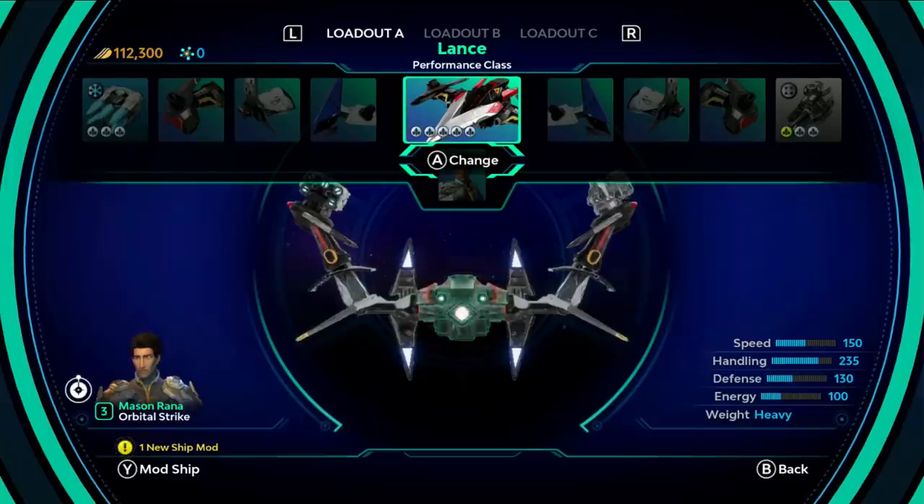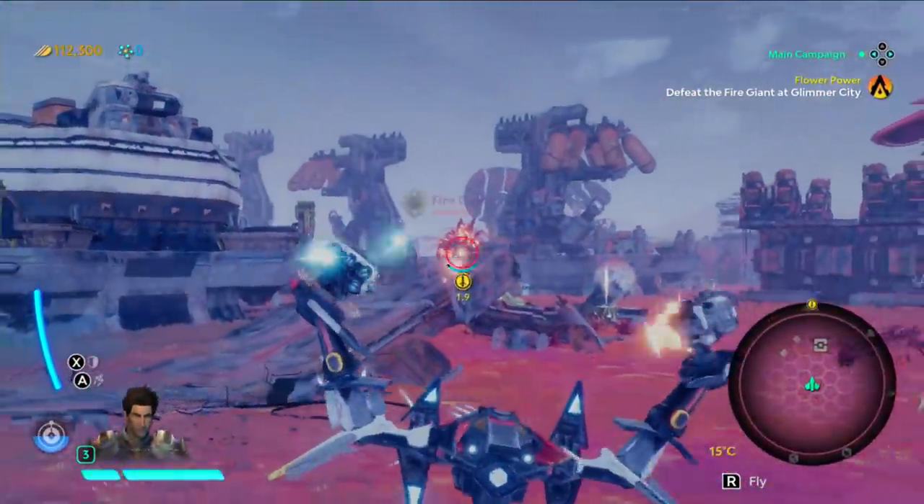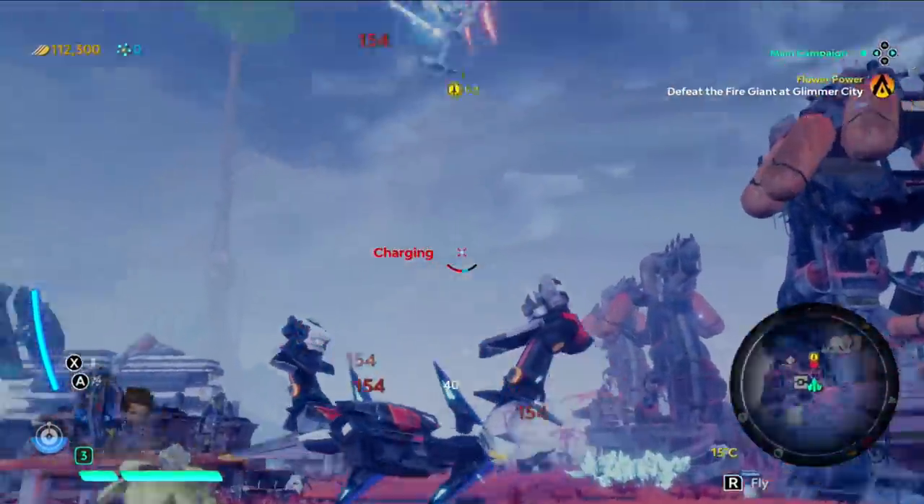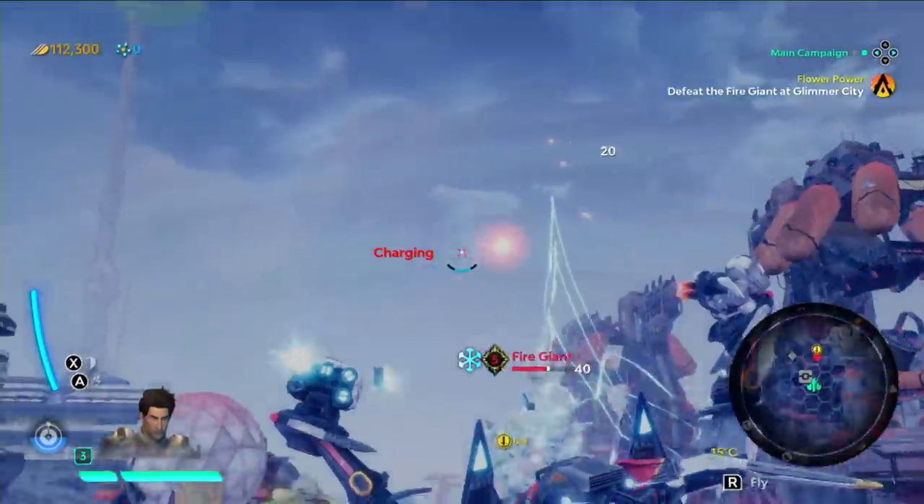Let's go with the Lance, which is pretty much statistically similar to the Star Fox ship — that's a Nintendo exclusive. That guy straight up has a red icon next to his name. So you know he's hard.